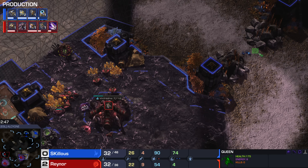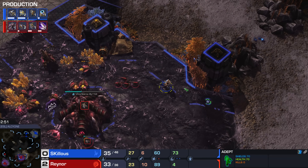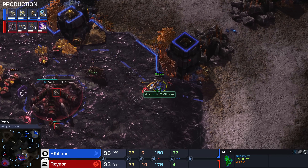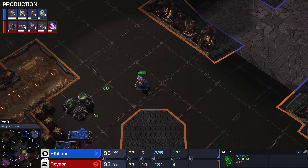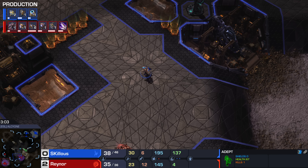Adept goes immediately to the right — I love that he opened those minerals up. Skillous with the little details. Reynor just casually runs his lings over and pulls back. Good Adept movement — he's going to lose a little bit of hit points, only three hit points going down. Gets himself a Zergling. Skillous is looking great.